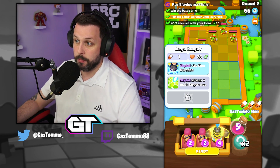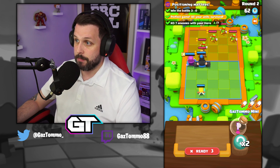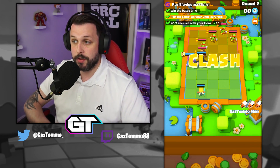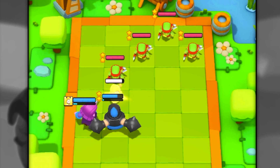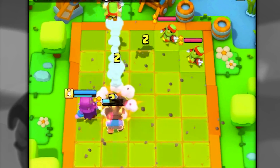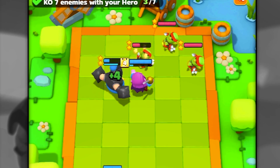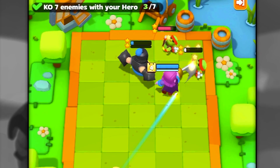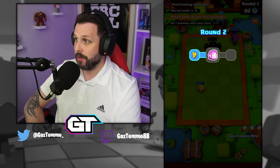Put your healing ranger at the back of the board to restore life to your Mega Knight. Two-star your Mega Knight, place him exactly where I've placed him, and put your Countess to the left of him. The Mega Knight stuns multiple spear goblins as the round progresses, Countess takes out another, healing ranger restores life, and you get another stun off.